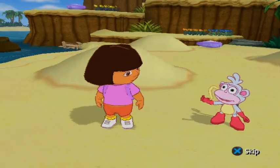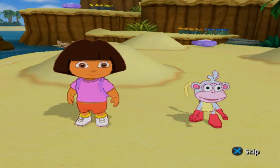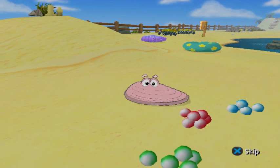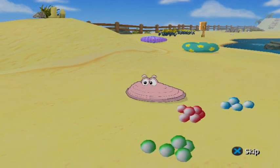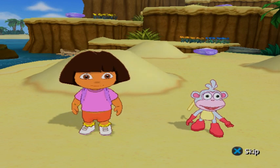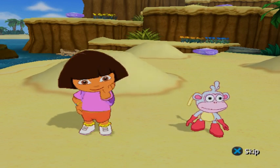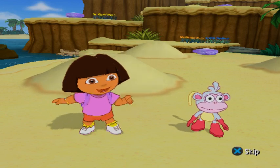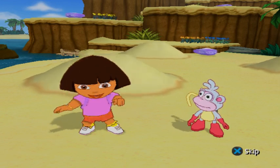Hey Dora, I think I see some more garbage! Oh, that's just the clam shell! Why can't he open his mouth to talk to us, Dora? Look! I think the clam is trying to tell us to match the magic pearls! Maybe if we do, he'll open up!